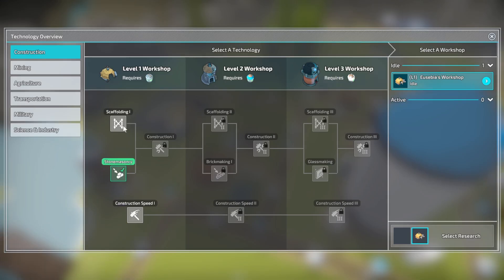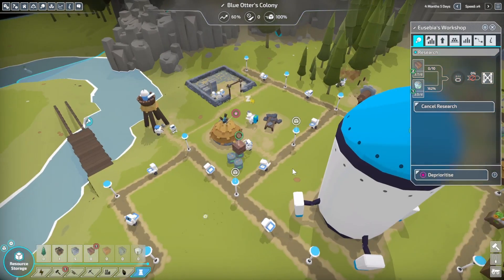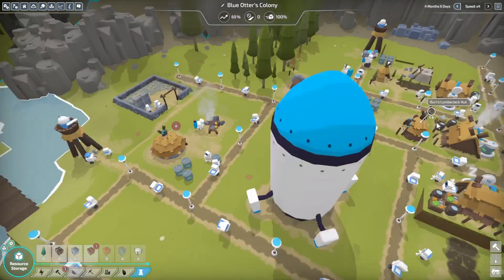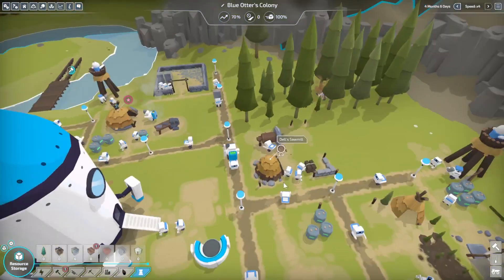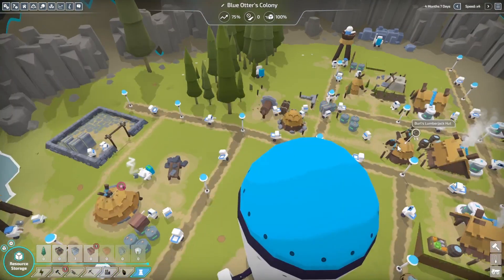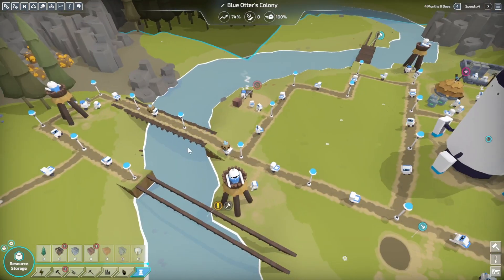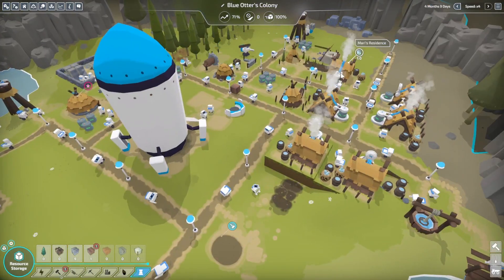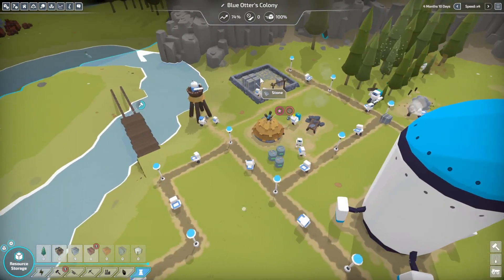We have the workshop available again — let's do scaffolding, which is going to take a little bit because that is going to delay this bridge a bit since they are using two. We have just enough logs that we're able to produce for one sawmill, so I would need to get two lumberjack huts to keep up. But we are able to keep up with the amount of batteries needed — that's a plus. And we are stocking up on plenty of stone in the meantime.